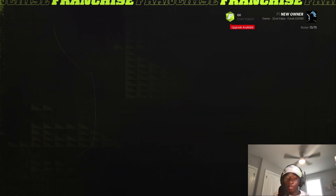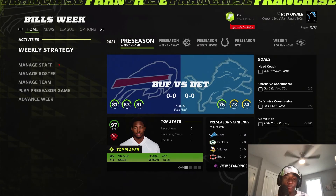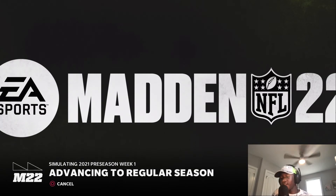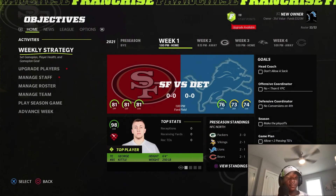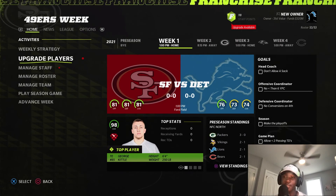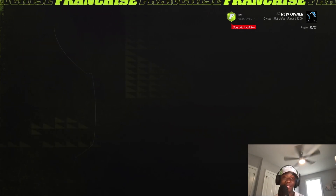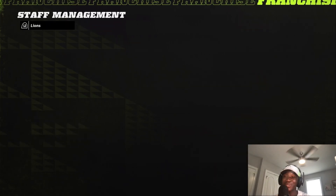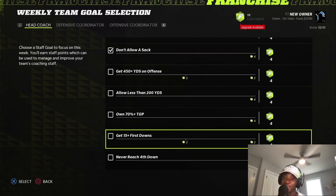Once those game day goals are completed, you'll be set. We're going to sim past this one and go to the regular season to see if we can get a season goal in there. As you advance through, you get some things done and then you have season goals that you can set for yourself. The season goals haven't been selected just yet — it's not letting me select one right now — but season goals will also allow you to get some staff points.